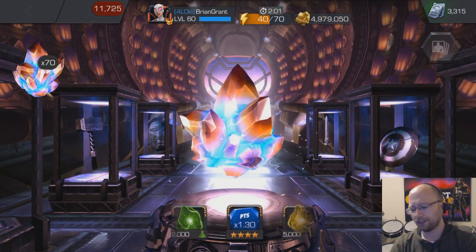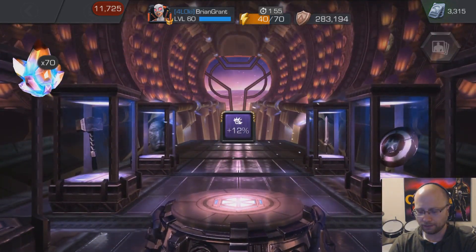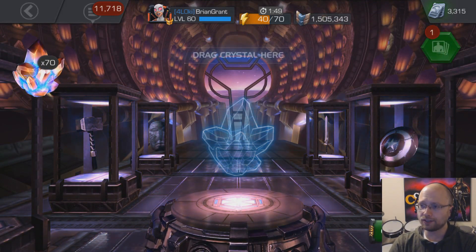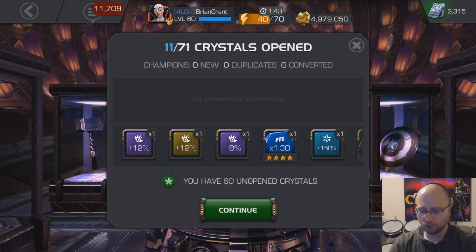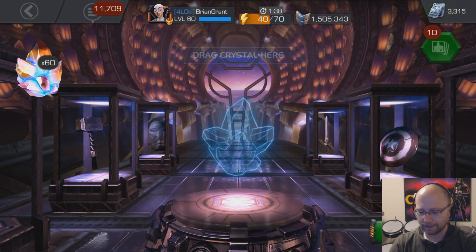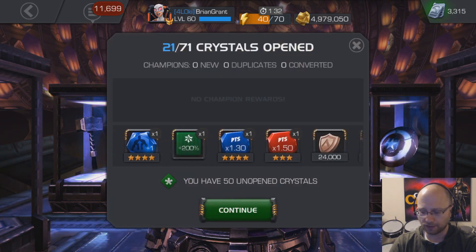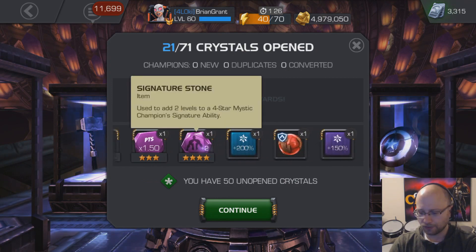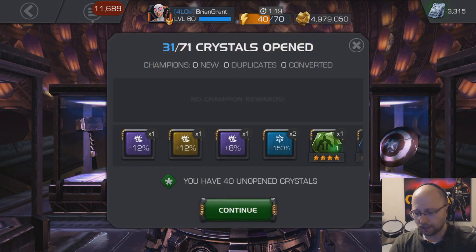I don't see attack boosts, I don't see health boosts — I guess they're not in these crystals. This should still be pretty interesting to see how much loyalty we actually get out of these. Now this stack that I have 70 left in is the one all of my recent War Victor crystals have gone to. So if they are separated by Alliance War tiers, then this would be the highest tiers. Good amounts of loyalty — that's a plus 2, that's pretty nice. I'm just going to fire the rest of these open and we'll see what happens.